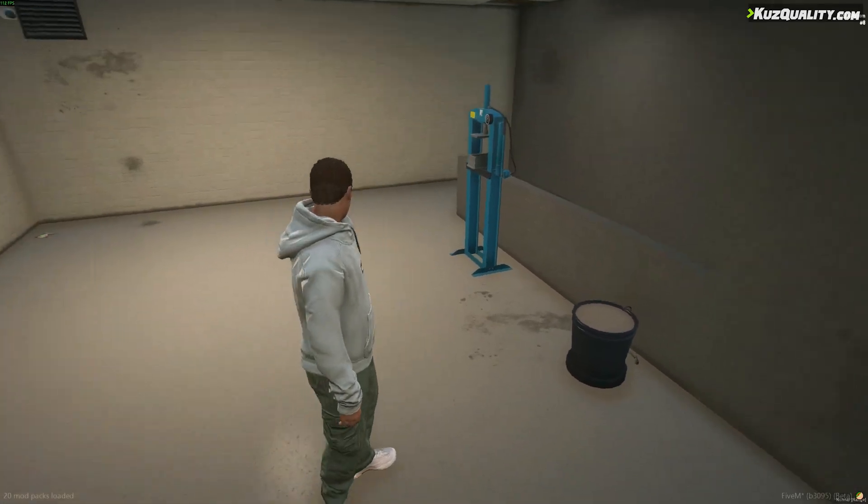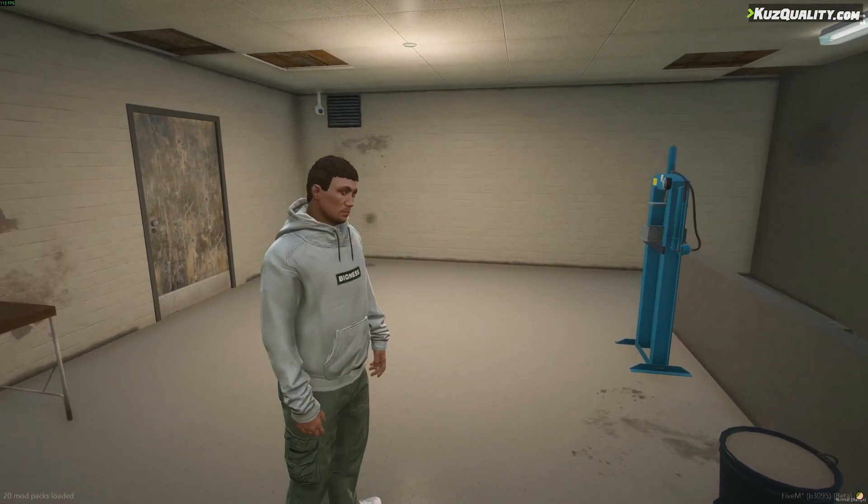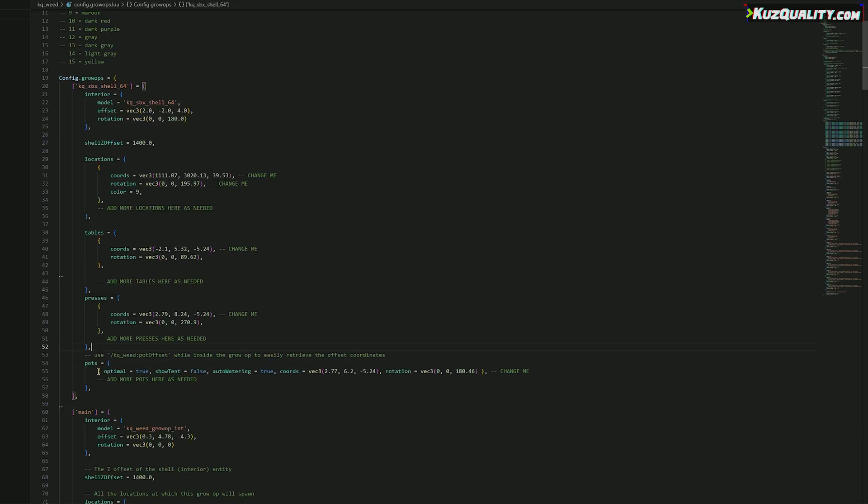Alright, so as you can see I've set up the props. I can add more through the config by just copy and pasting their table entries and changing the coordinates and heading of each one.